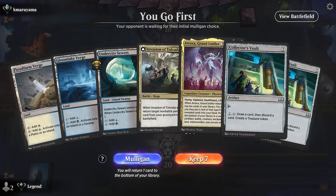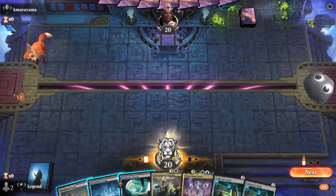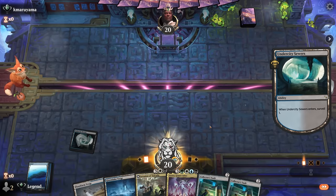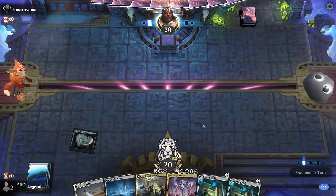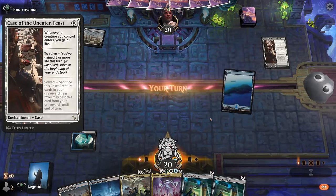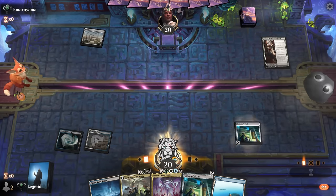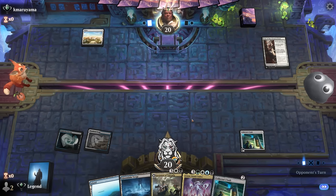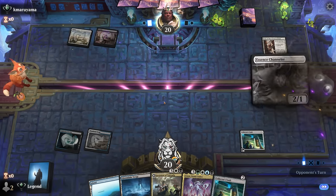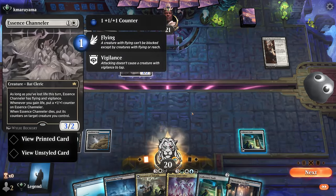Game 2: We're on the play with a promising hand — Collector's Vault to discard Atraxa, ramp into Invasion of Tolvada, just need an extra land. Opponent is on a life gain deck, so hopefully not a super aggressive start. With Atraxa we can probably find the pieces to put together Omniscience as well. Channeler is a scary start from them.